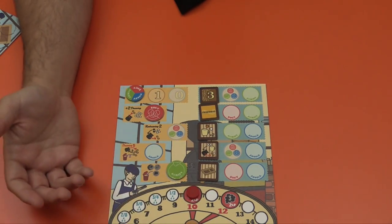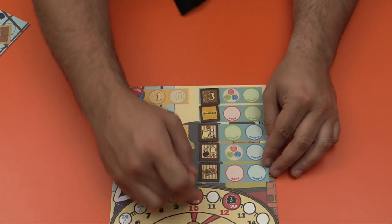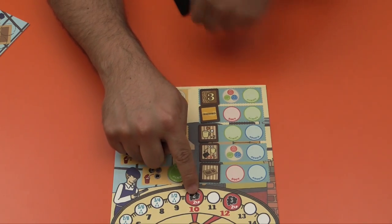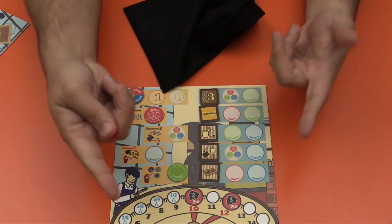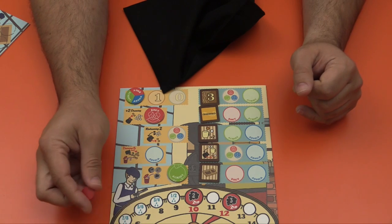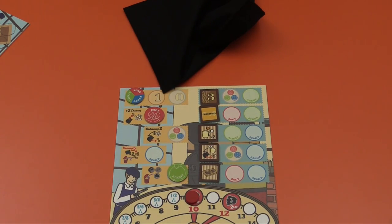There are a couple of rounds where two things happen: you throw some smoke into the bag, which is bad, and the roast level of everything in your pool goes up two instead of just one. Let me give you a look at the scoring, and then you'll have a pretty good idea of how the game works.